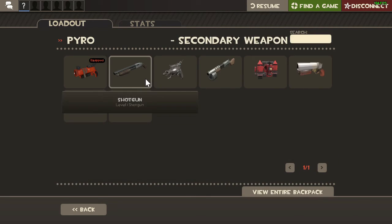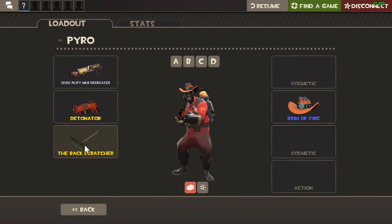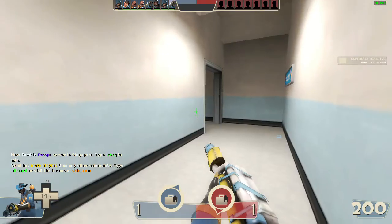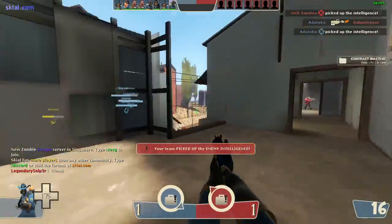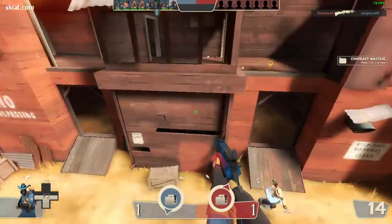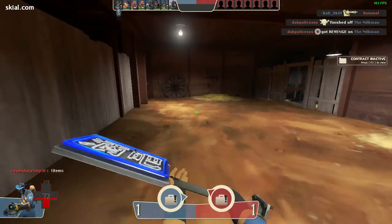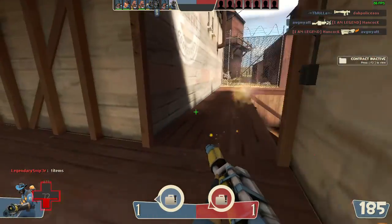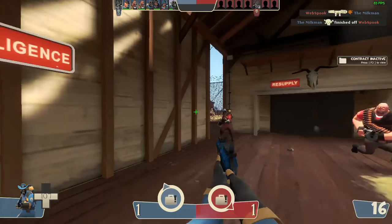It's very good for mobility. I either use that or sometimes the Panic Attack if there's heaps of water. On maps like this I take it for that because there's lots of water. You can do jumps — it's very good for mobility. You may be thinking the 66% afterburn cost is pretty bad, but no it isn't, not for me at least. This is my opinion.